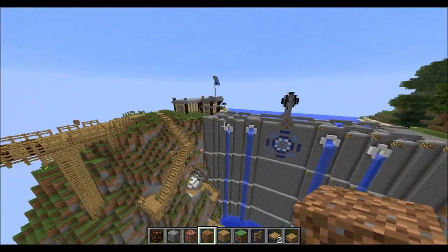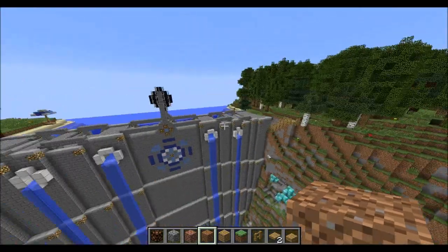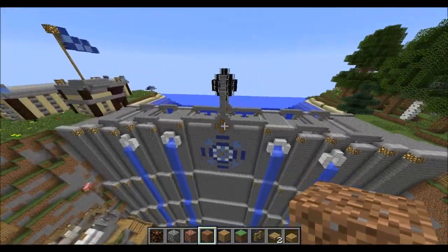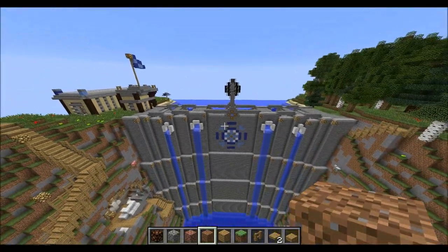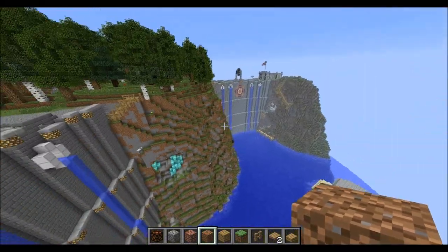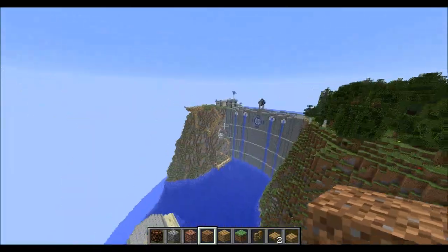For Hot Damn, I wanted a dam-based map. Originally it was going to be one dam in the middle with one team on each side, but that felt too small. I tried making the dam bigger, and someone suggested having two dams — but you can't really have a dam across from another dam, that's just an awkward river situation. So I had the idea to flip it on the diagonal axis, which I wouldn't normally recommend, but in the end it worked out well.